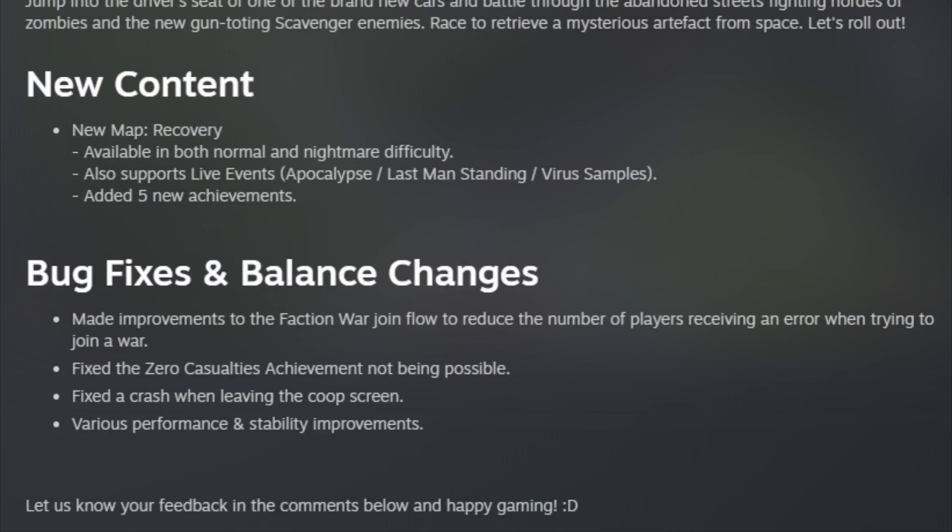There's also some bug fixes too, including less errors while trying to join factions. You can now obtain the zero casualties achievement — finally. Fixed the crash when leaving the co-op screen, and some different performance and stability improvements.